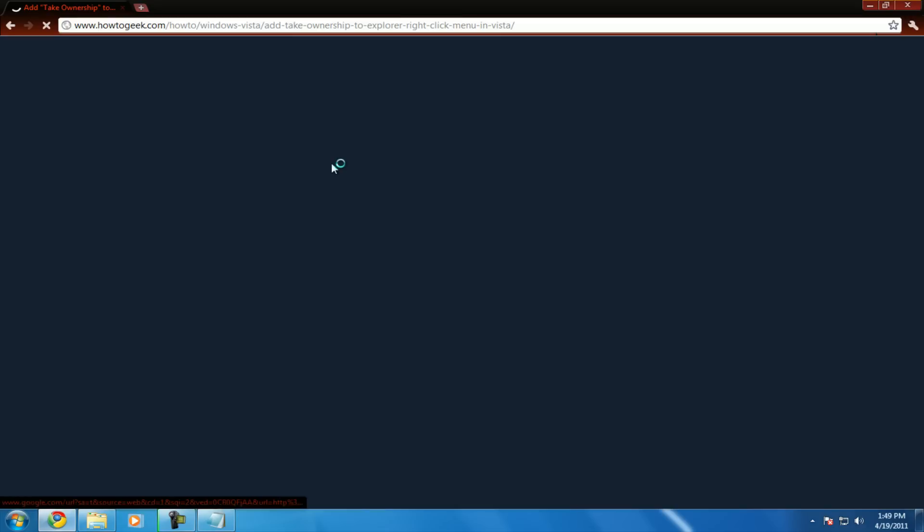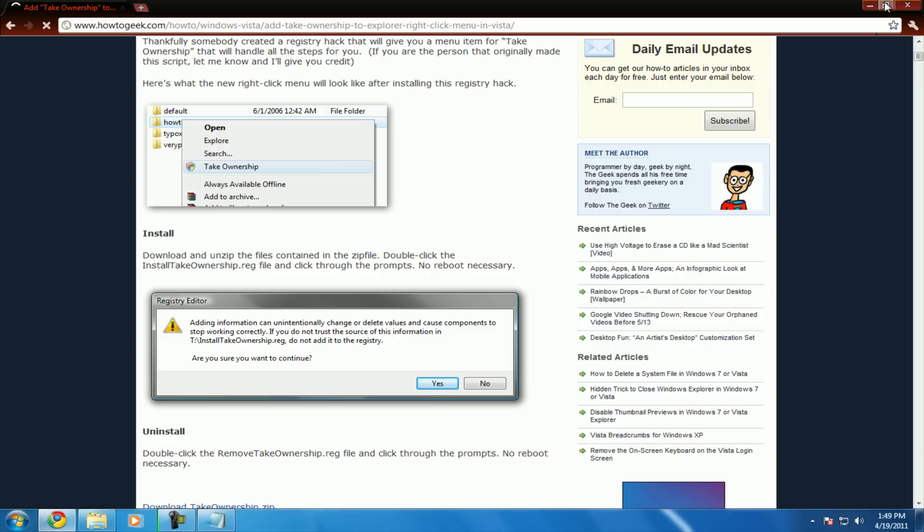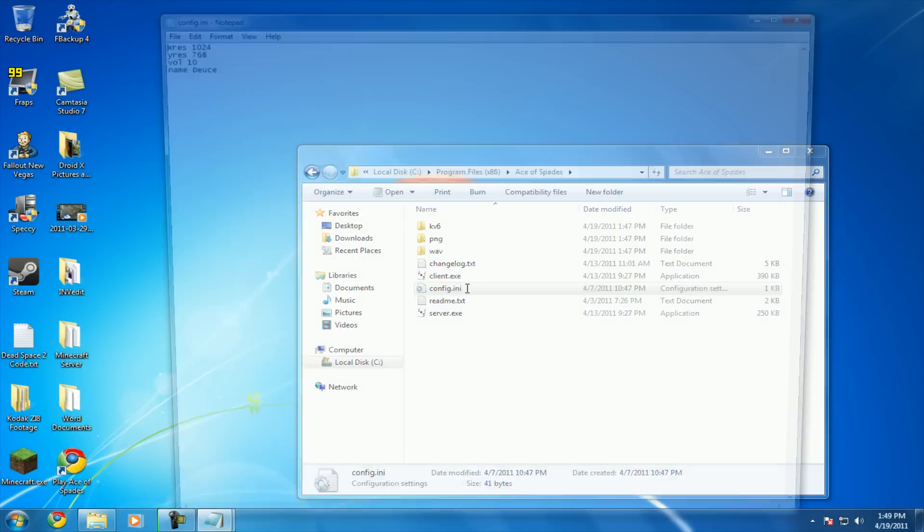What I did was install a program called Take Ownership. You just download it — it's a reg file for your registry. Double-click it and follow the directions and hit Yes. Once you have that, you can right-click your config file, hit Take Ownership, and hit Yes. You're going to have complete ownership of this file, because otherwise it won't let you save. So change your name — you don't want it to be 'deuce.' I'm going to be called MalwareRemover because that's my other channel. You can change the volume and your resolution — I want to put 1920 by 1080. Just hit Save and you're done with that.